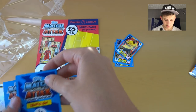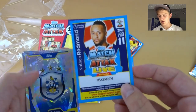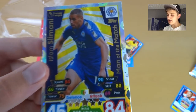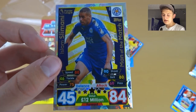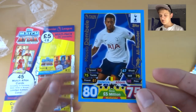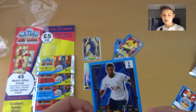We've got quite a few inserts here — a Tottenham midfielder which I thought could be a game changer, the code of Ryan Bertrand, the Huddersfield badge looking awesome as promoted, and Slimani Man of the Match — what a card! 90 shooting, 84 attack, 12 million. But the Tottenham midfielder turned out to be a Moussa Dembele all-rounder icon, 80 defense and 75 attack. I got pranked — I thought it might have been an Eriksen limited edition.